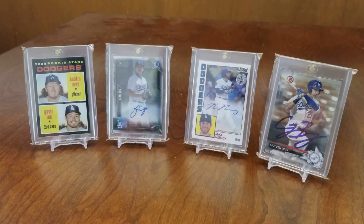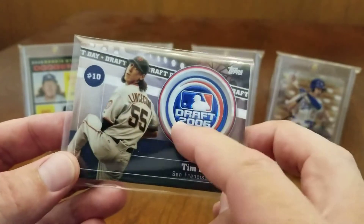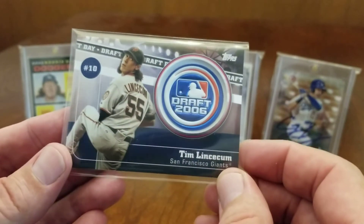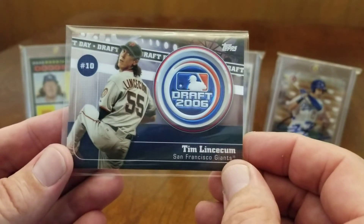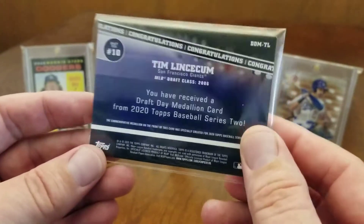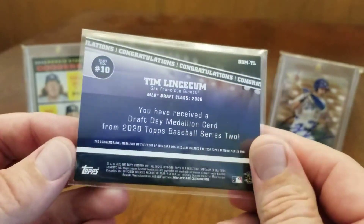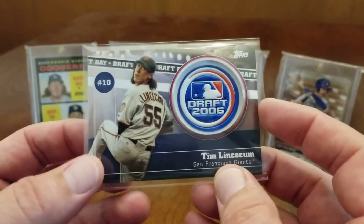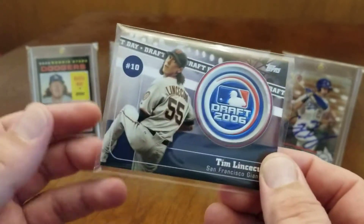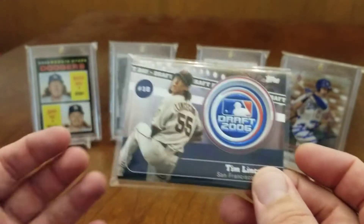I pulled this Tim Lincecum manufactured medallion - 2006 draft number 10 pick. I'm not a very big Giants fan, but I have a bunch of friends who are, so this is a pretty cool one. It's not numbered or anything. It's always kind of a bummer when you get the manufactured relic rather than an actual piece of the jersey or a patch or an autograph.